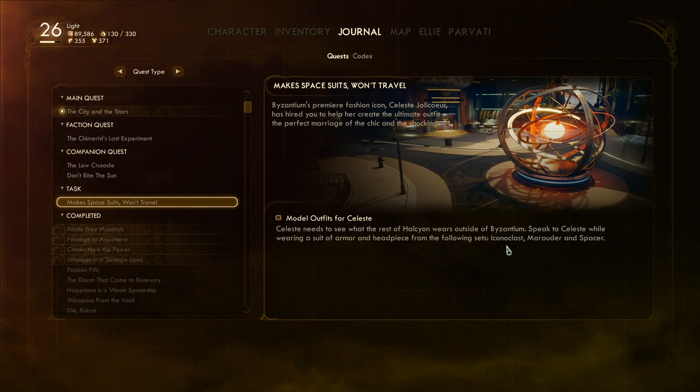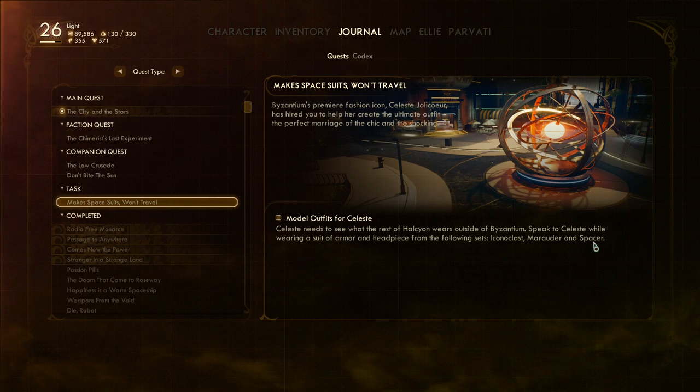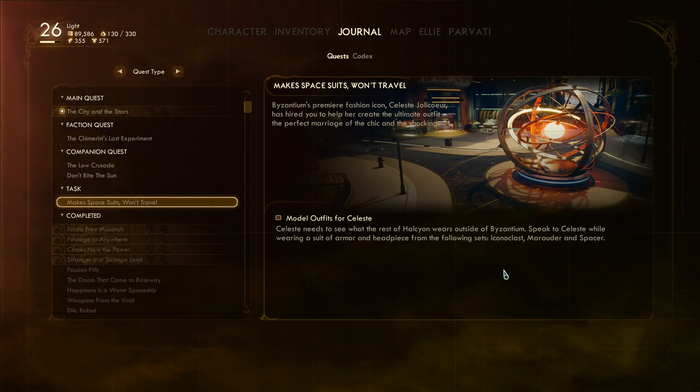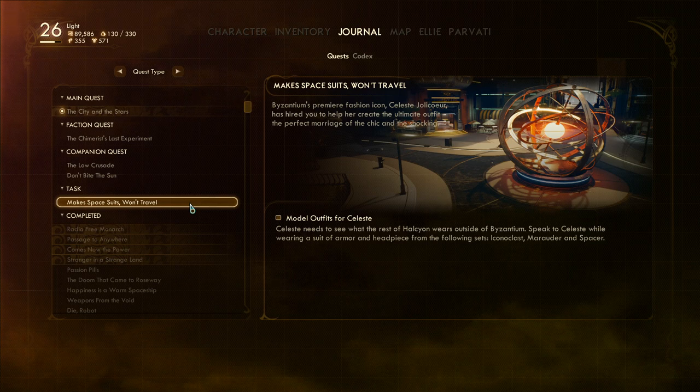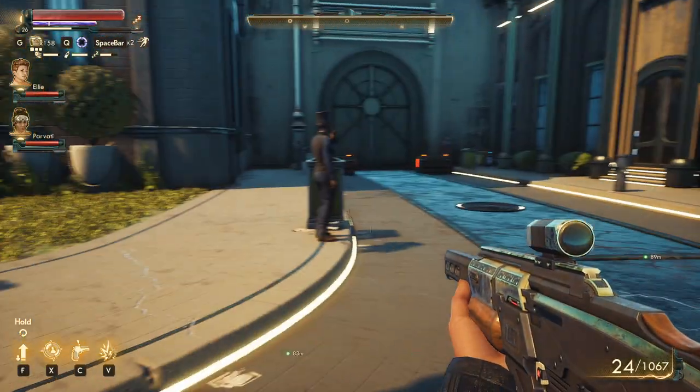We need Spacer, Iconoclast, and Marauder armor — specifically a headpiece and a suit of armor from those sets. So we gotta pick up a helmet and armor from these sets in order to complete this quest, which might not give you too much, but we'll see.